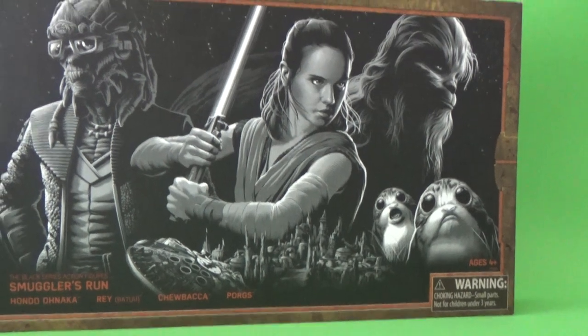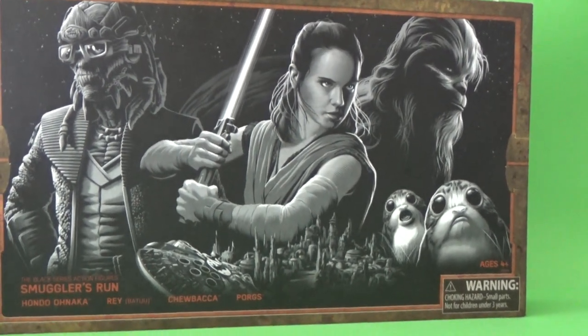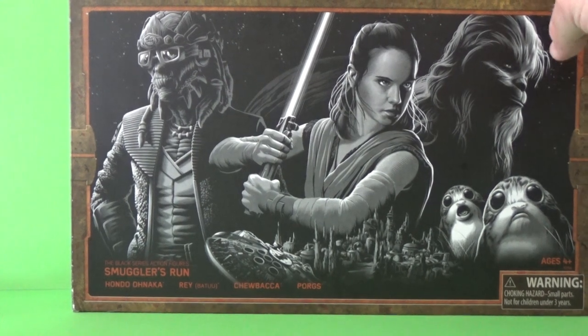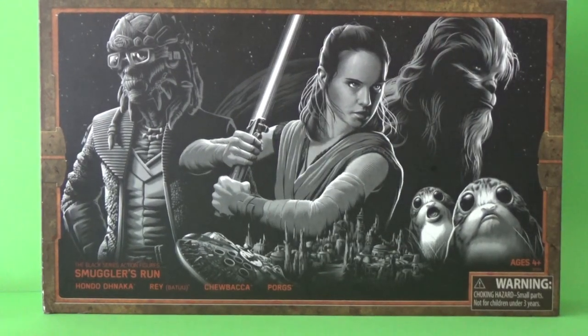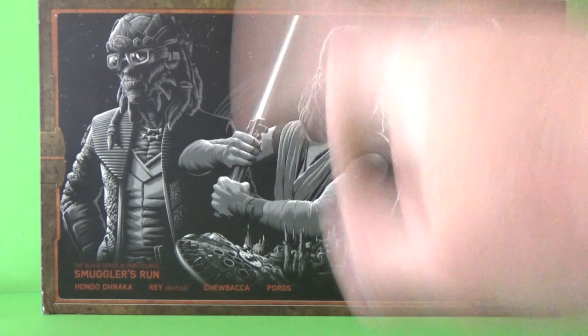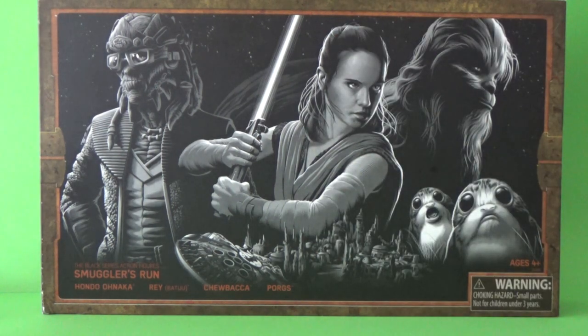Before we look at the figure, let's look at the box because this is some really nice packaging. Exclusive to the parks, they try and make it feel in-universe as much as they can. They've obviously still got safety warnings and basic English-speaking language, as opposed to in-universe languages.